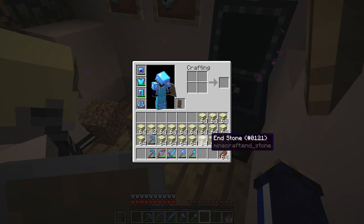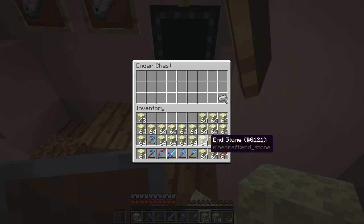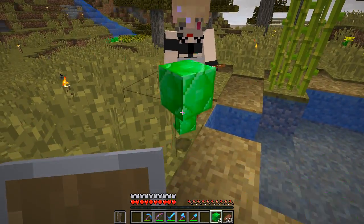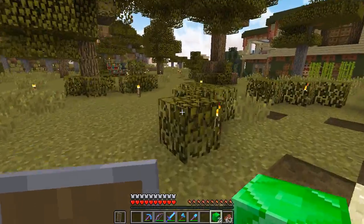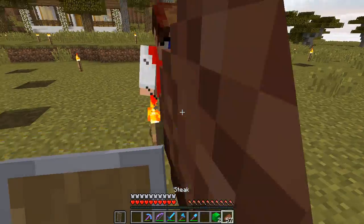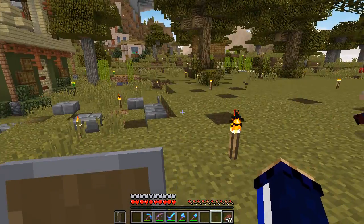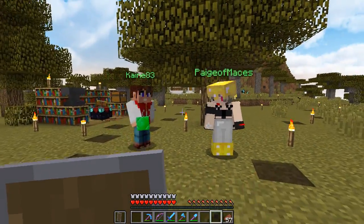I have a full ender chest worth of end stone plus five stacks in my inventory — that's wicked. I'm so hungry I can't run. Have some steak. And here's your payment for helping me out. Thank you kindly, much appreciated. If you can grab whatever you've got in the ender chest in terms of end stone and huck it in my direction — the museum thanks you kindly for your assistance. And that's going to be it for this episode. Thanks for watching, everyone.